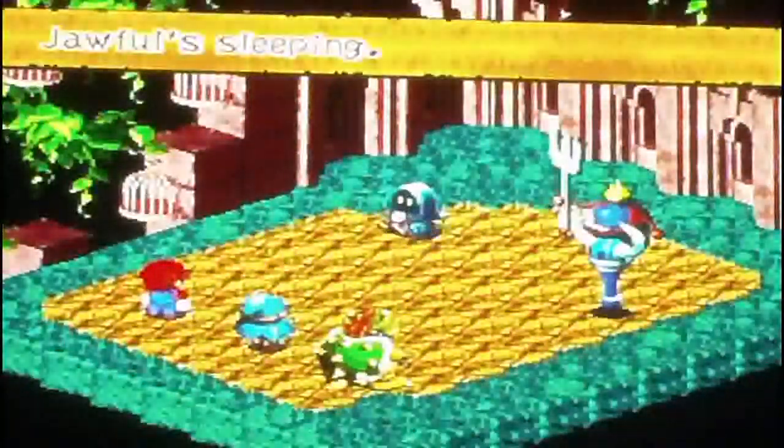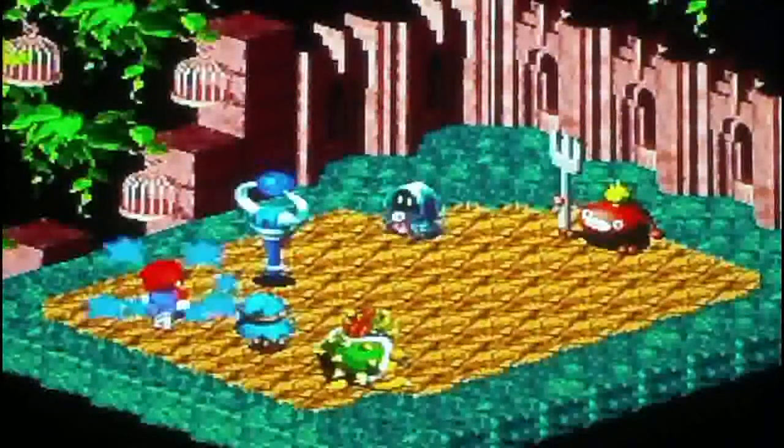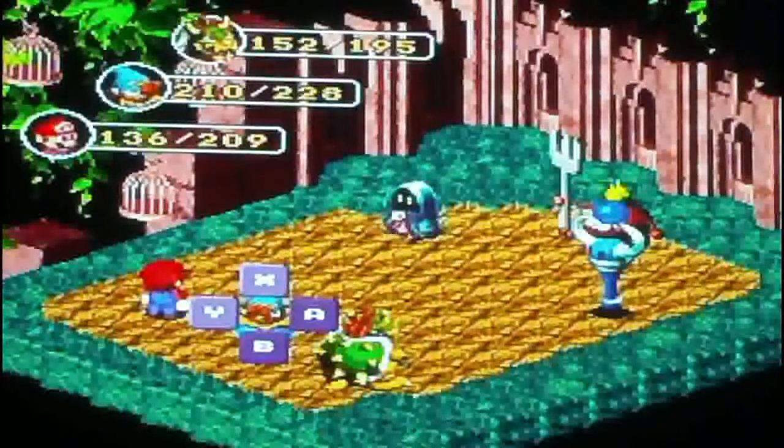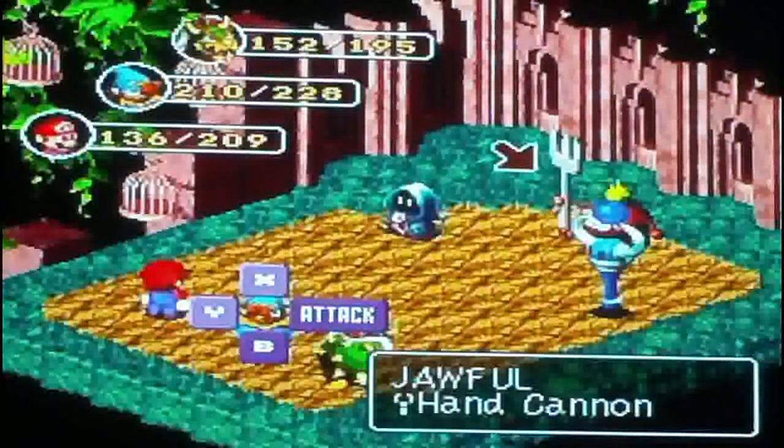There's a flower over there and some new enemies. Joffels are sleeping — the one in the middle with the big fork. Once you attack them they wake up. Joffels have 78 HP, no spells, weak against nothing, strong against Fear. Attack is 130, Defense is 110, Magic Attack is 8, and Magic Defense is 12.